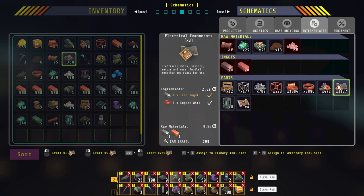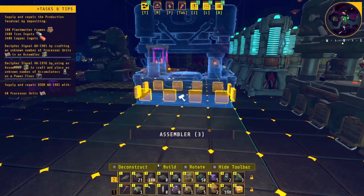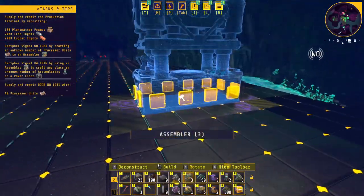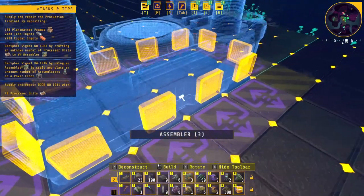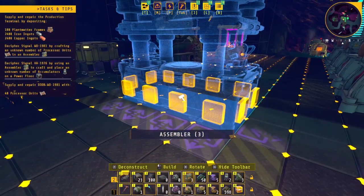I may as well go one and one. Assembler number one, you take that one too — that actually makes more biofuel for me. Let me get those plates down and I'll be back.